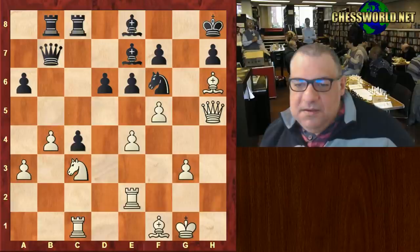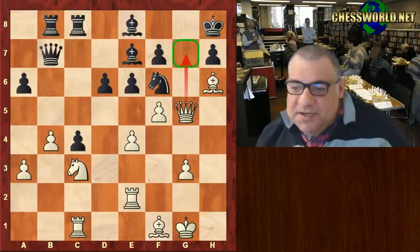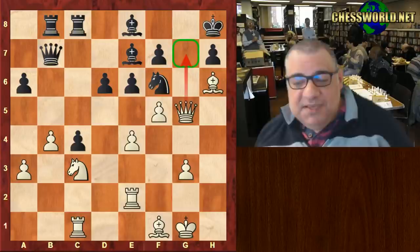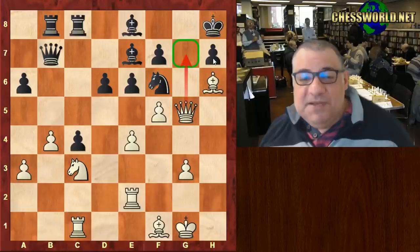Queen g5! The game abruptly ends here — there's no defense on g7. Black can give up a piece, of course, but it's no good. Defense of g7 is not realistic. Another amazing attacking example from Morozevich, who makes attacks look easy. Simple themes: pawn formation, isolation of a pawn for the h-file frontal attack. I hope you got something from it — comments, questions, likes appreciated!